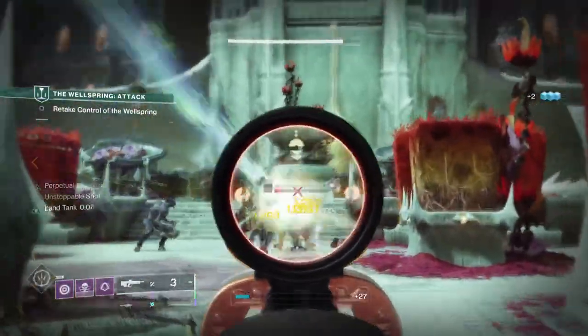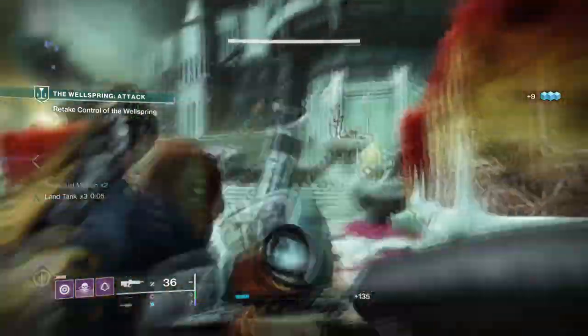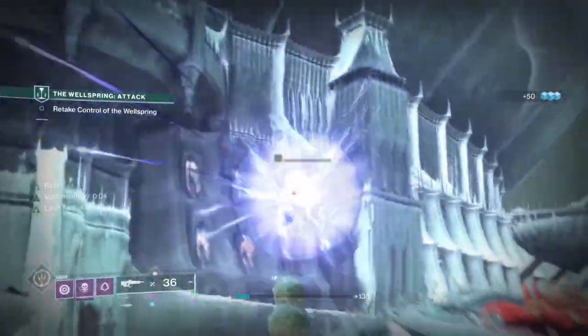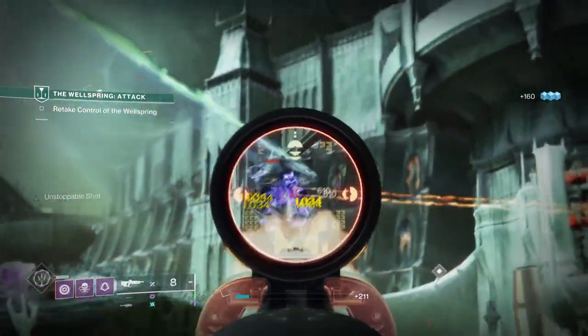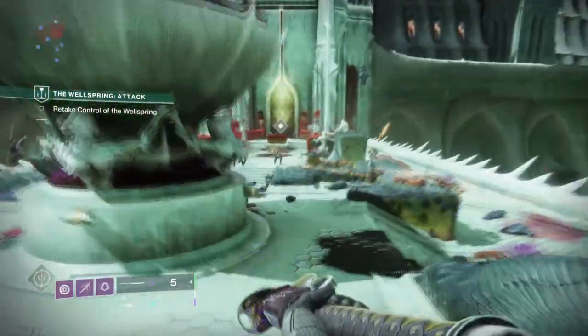ROID 3.0 is in full swing and Hunters have received some welcoming buffs to the invisibility setup. If you haven't tried my Graviton Forfeit build that I recently updated, then you're missing out, as that build will carry you all the way into end game. However, if you want something with a little bit more flair to it — something that will allow you to stay constantly invisible for both you and your team — then this Omnioculus build is the one you want to aim for.